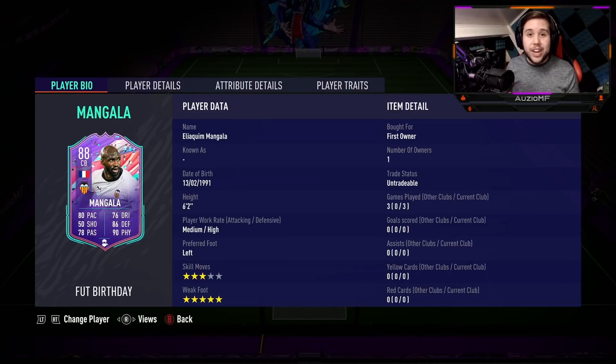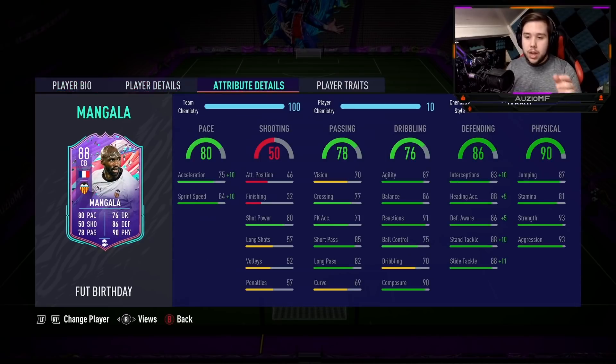We ended up playing three games with Mangala and unfortunately we did not get a goal with him. There was an opportunity, but it came down to my accuracy with the stick. His jumping ability was insane — he got up there — it was just the manual heading accuracy that let us down. Now this card right here, I'm telling you, it's not a bad card at all. He puts in one hell of a tackle, one hell of an interception, his aggression and strength are there. But going for 220k — absolutely no chance. Especially when you have a player like Goldvaran going for around 30k, you cannot pay 220k for this card.